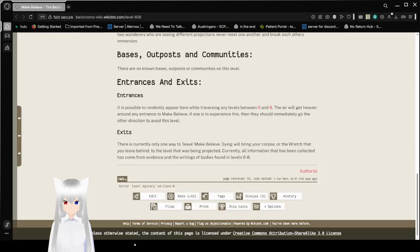Exits: There is currently only one way to leave Make-Believe. Dying will bring your corpse, or the wretch that you leave behind, to the level that was being projected. Currently, all information has been collected from evidence and the writings of bodies found in levels 0 to 8.